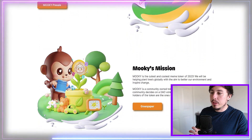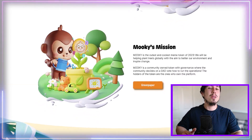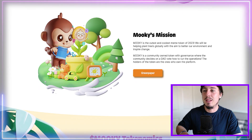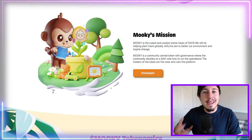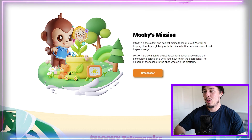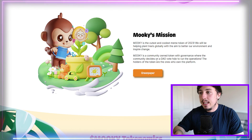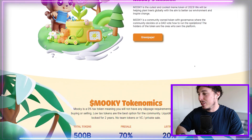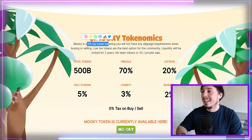Mookie's mission is to be the cutest and coolest meme token of 2023, launching at a hot time when most money is flowing into the meme coin environment. They also want to plant trees globally, help aid the environment, and support people in developing countries. It's a community-owned token with governance, where the community decides via DAO vote on how operations are run.